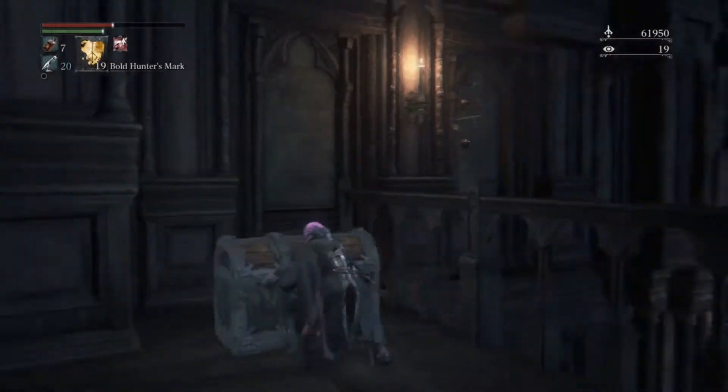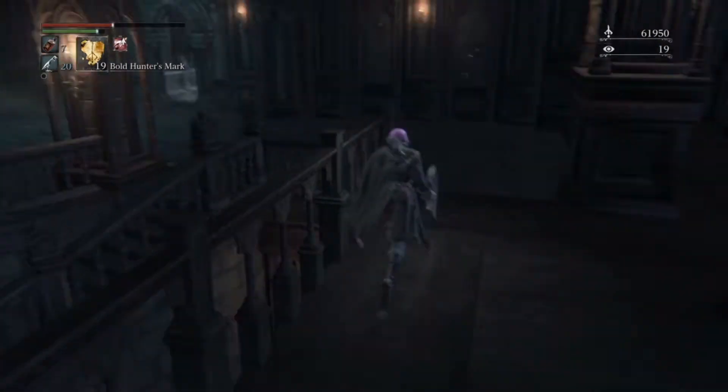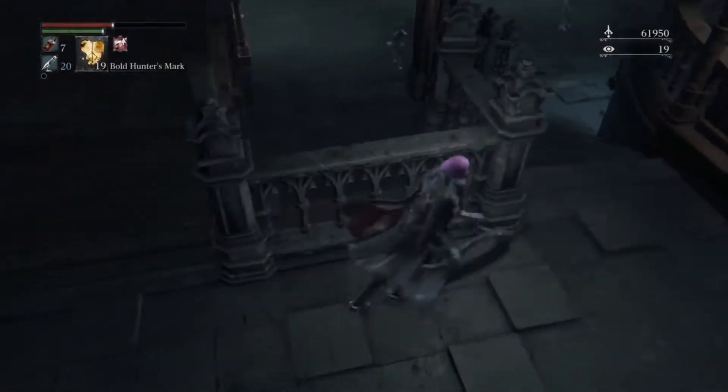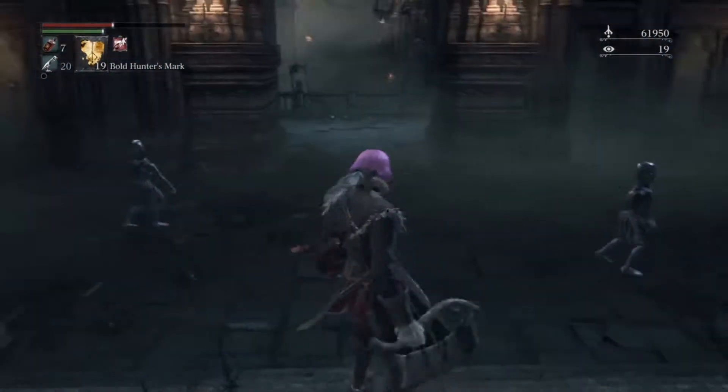So we see a treasure chest over here. Typically these are for chalice dungeons, so let's pick that up. Let's see what we got — we got a yellow backbone. Not sure what that's for; apparently it's a chalice dungeon thing. So yeah, I'm cool with that.